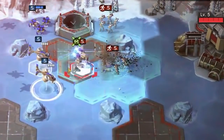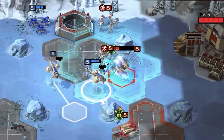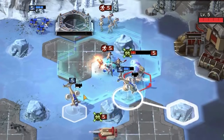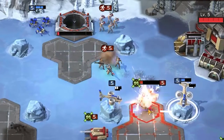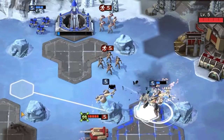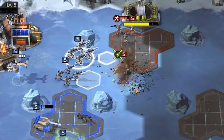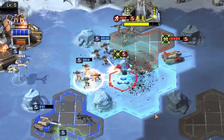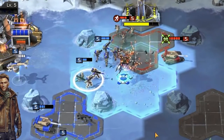Here we see a Titan attempting to run away from two Orcas. Unfortunately, due to the slowing effect of the Resonance Field, the Orcas are able to hunt down this Titan and then make their escape almost completely unscathed.